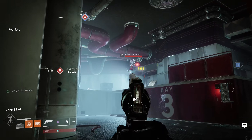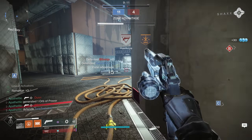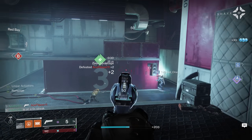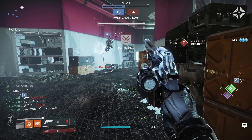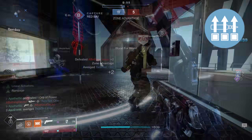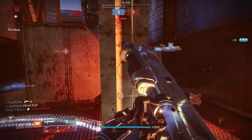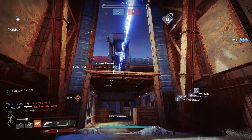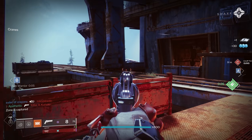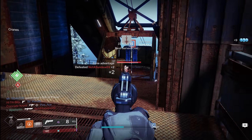For weapon loadouts on this subclass, more aggressive loadouts tend to be the most effective option. Before getting into specific weapons, one perk I recommend on all weapons for this build is Surplus, which boosts handling, stability, and reload speed for each charged ability. Since standing in sunspots recharges two abilities quickly, this creates even greater synergy — your sunspots not only give your weapons a damage boost but improve their performance across the board.